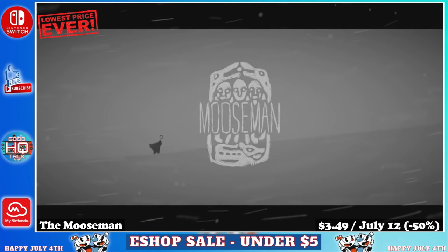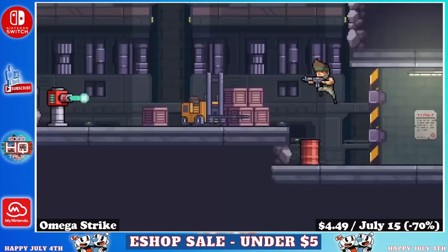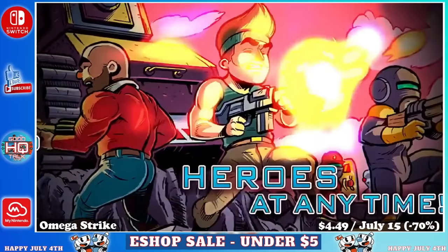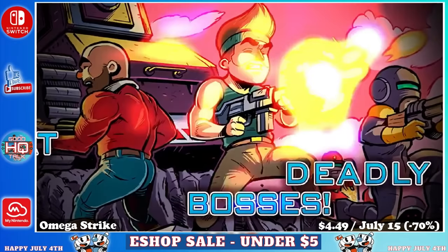Next up we have Omega Strike, a single player 2D Metroidvania style game with a huge open-ended world and multiple playable characters, taking roughly 5 or 6 hours to complete. It features an interconnected world with 7 unique areas, hidden treasures, loads of enemies, over 10 epic boss battles, and 3 playable characters each with their own play style and weapon types — switchable on the fly. You'll use hidden treasure to upgrade armor and weapons to build cool combinations. Grab it before July 15th for just $4.49, marked down 70%.